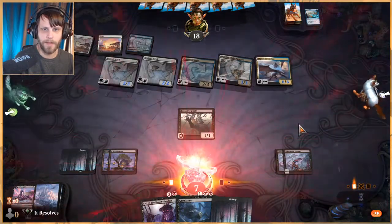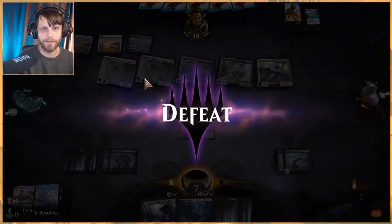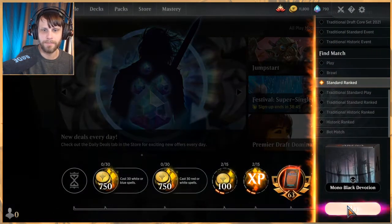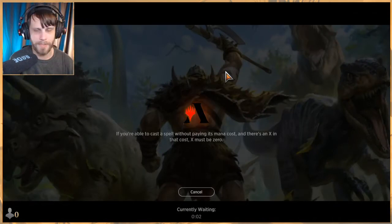We lose — that was a quick game. Flyers decks got a lot better with Core Set 2021, and unfortunately that means this deck needs a little more going for it there. But that's okay — let's jump into game two, hopefully we'll have better luck.